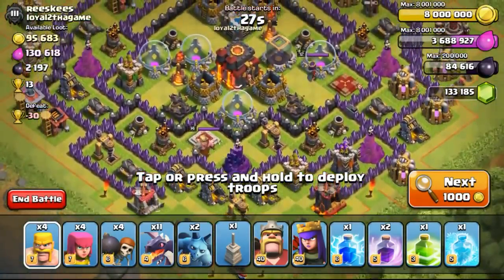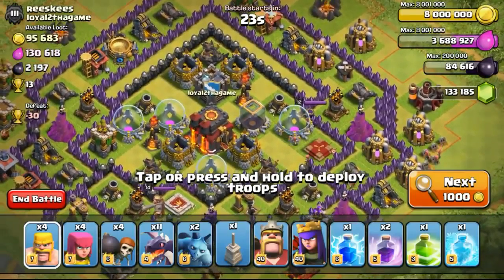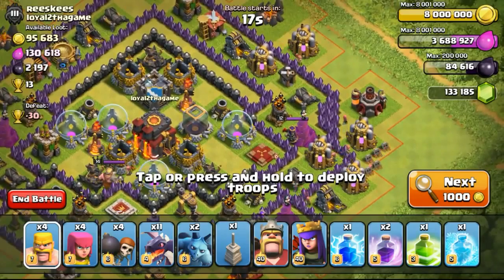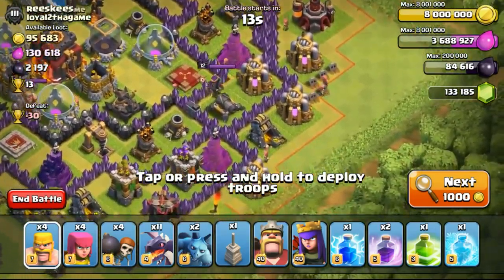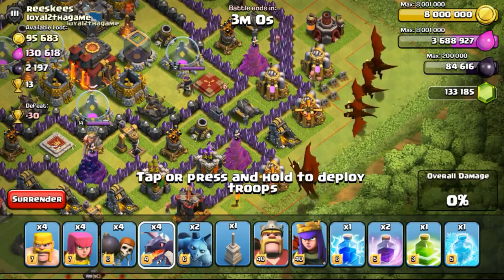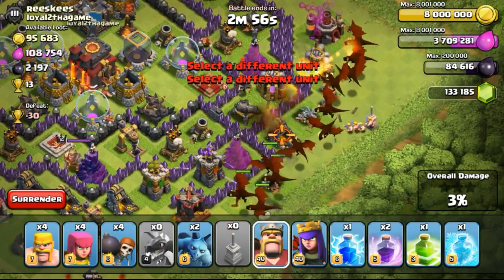This base looks pretty okay. Looking at where the air defenses are, they are quite spread out. I think I'll just focus on the right side, taking out the Queen and the Inferno as I usually do, and also trying to take out both air defenses at the same time. So we will go with it right now — deploying my dragons first, and then following by my CC and then maybe the heroes.